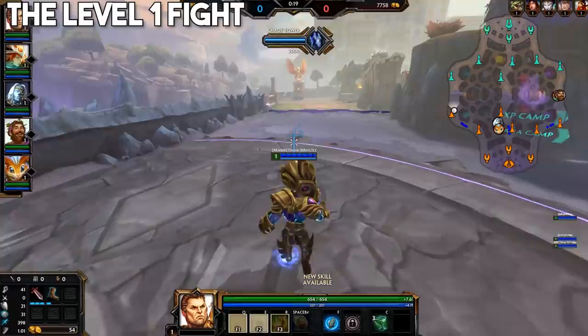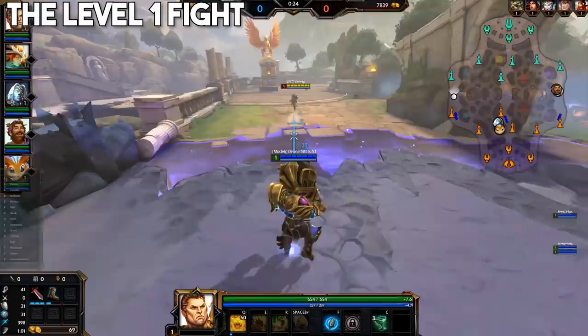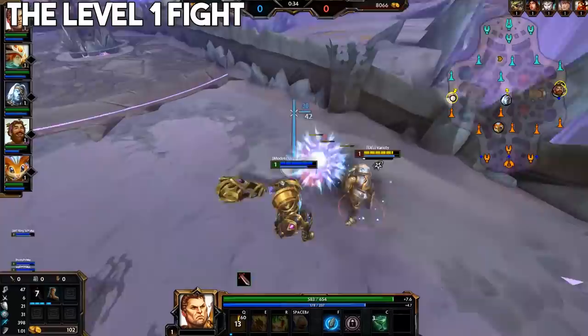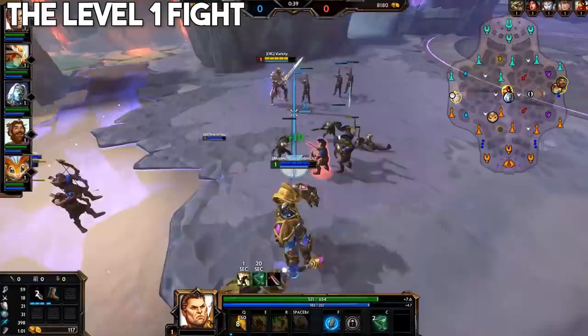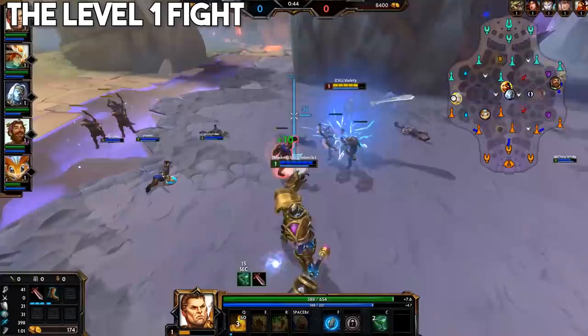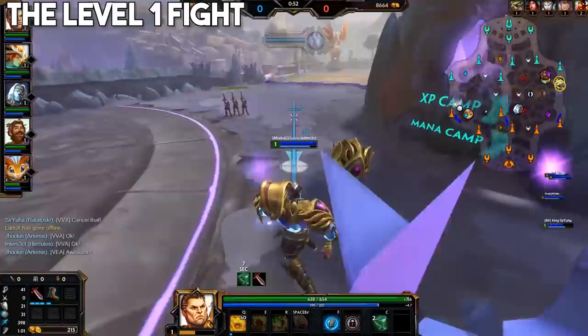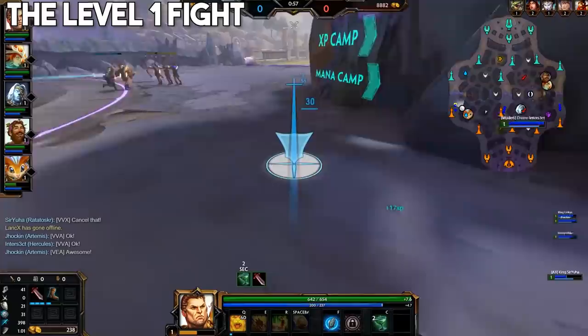Alright, moving on to the level 1 laning fight — it might seem a bit much to have an entire section dedicated to one level, but this first wave or two of the game can often decide the rest of the laning phase. If you misplay this it can lead to a rough lane, and if you capitalise on an enemy misplay you can get a huge leg up. It's extremely high risk high reward to look for fights at this point in the game. The most important factors in the level 1 fight are your wave clear and your boxing potential. A fast clearing god like Bellona will often clear faster than their opponent and be free to force a fight, get their blue buff or even set up for an invade while the enemy has to deal with the rest of the wave.